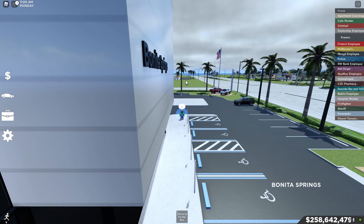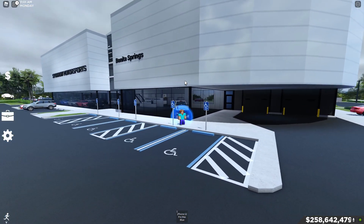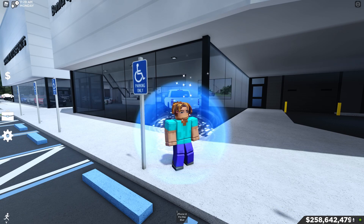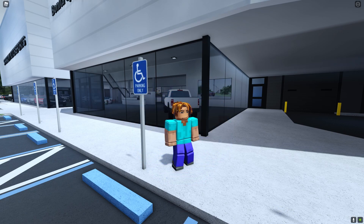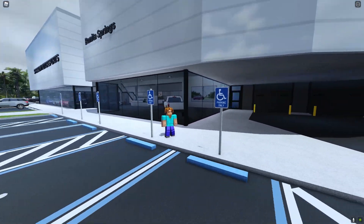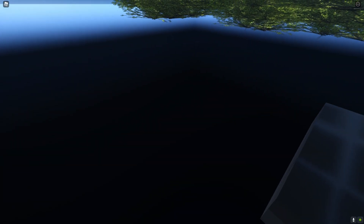Anyways, let's move on to the next secret, which is actually here at the DealShape. It is actually under the DealShape, under the map. To do this, you're going to want to head into FreeCam, which is Shift and C. You can also use the private server command to fly under the map.